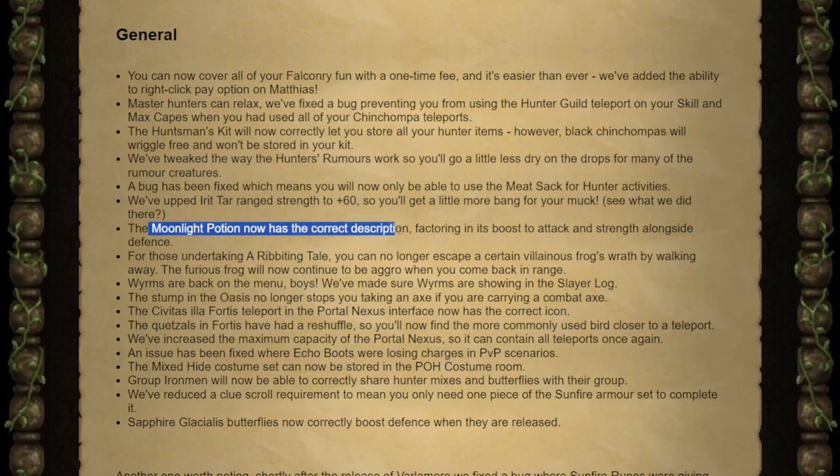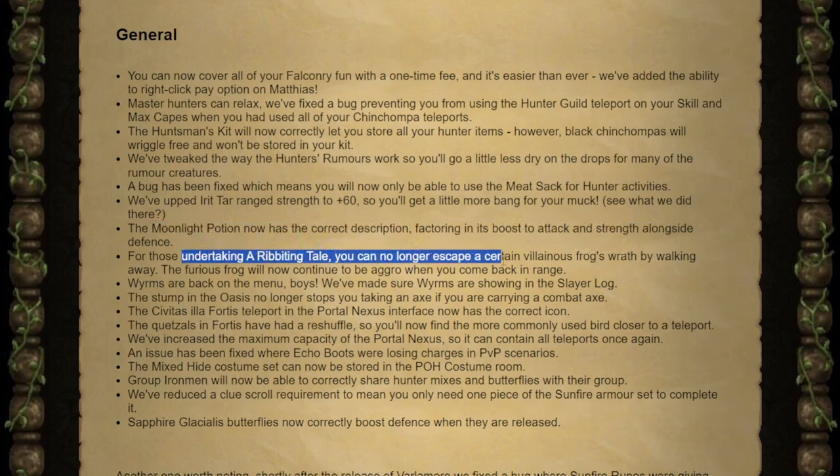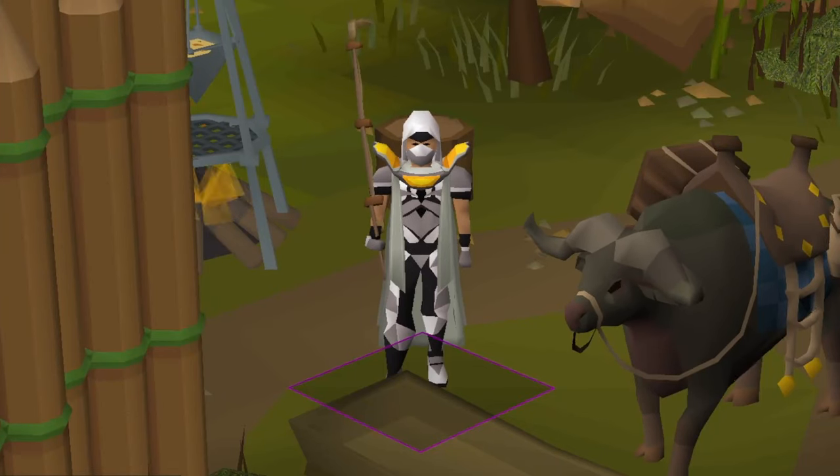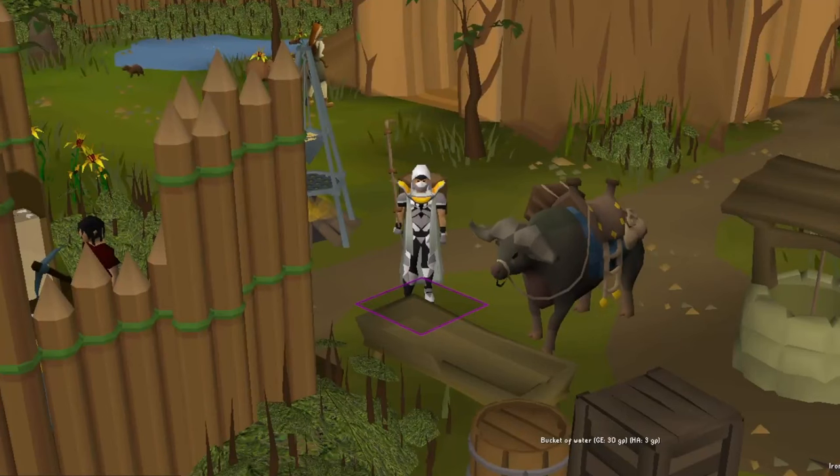Moonlight potion now has a correct description, so instead of just talking about its defense, it also mentions the boost to attack and strength. If you're doing the Riveting Tail quest, you're no longer able to run away from a certain frog by walking away — he will stay aggro whenever you come back into range. It's not that he de-aggroed, he just completely despawned until you came back and then reappeared.